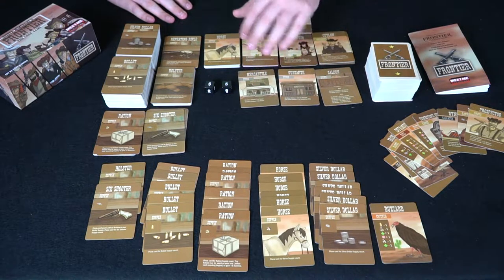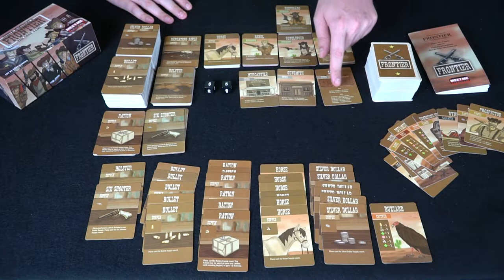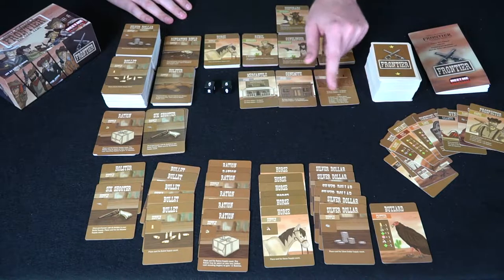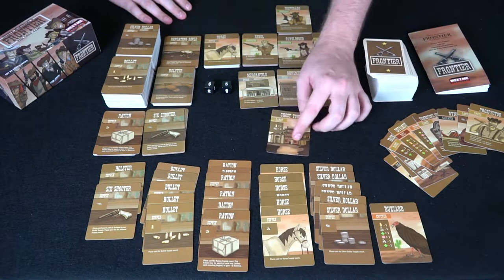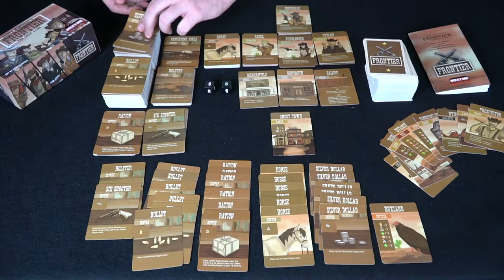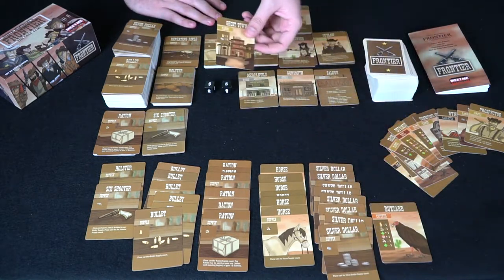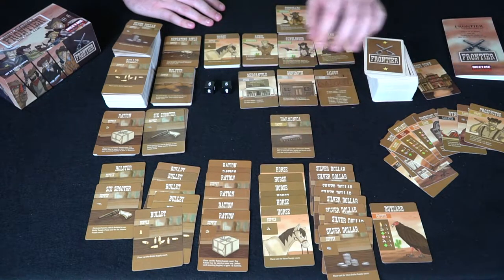I won't buy anything yet, but from the stores you can get bullets, rations, the six shooter, a repeating rifle, and you can also buy and sell things — though the conversion rate means selling is not as great as buying. Drawing a ghost town card gives one free bullet and two silver dollars, which is pretty nice.